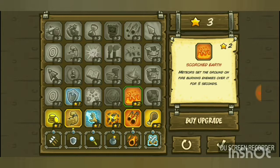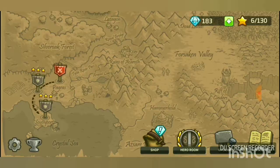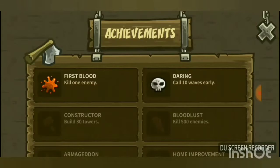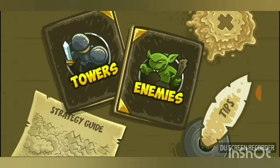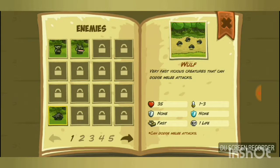Wait, one more thing — I'll also unlock 'Scorched Earth,' which sets the ground on fire for five seconds, and upgrade the wizard's attack range. The achievement I earned was 'Daring' for calling 10 waves early. In the encyclopedia, the wolf enemy is spelled 'wulf' — not sure if that's British English or just a stylistic choice. See you in the next episode!